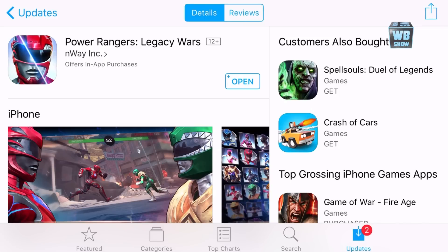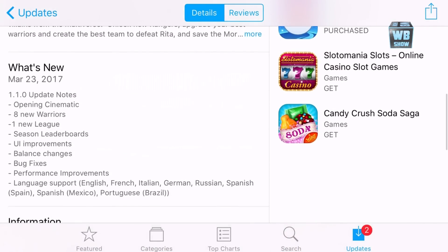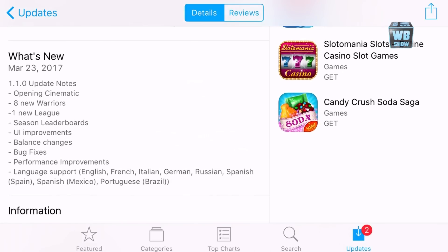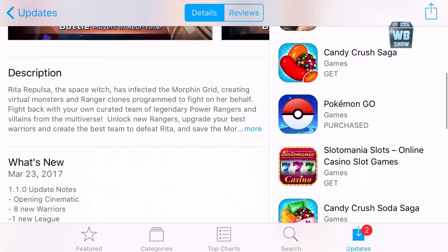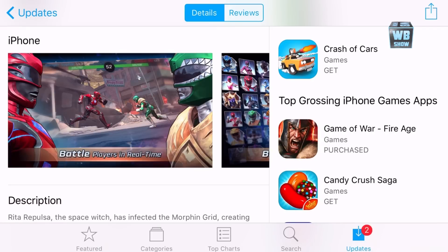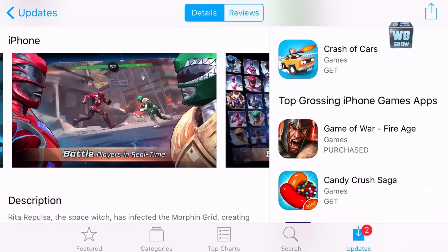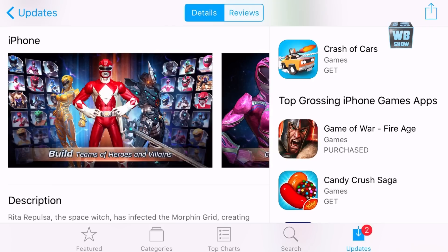What's up guys, welcome back to another video on Power Rangers Legacy Wars. They released a new update — update 1.1.0 — and there's new scenes, eight new warriors. I'm hoping they added the Green Ranger, a new league season, leaderboard, user interface improvements, and balance changes. You know, you spend so much on whatever you had and then all of a sudden they change it. Anyway, there's the Green Ranger — really cool stuff.